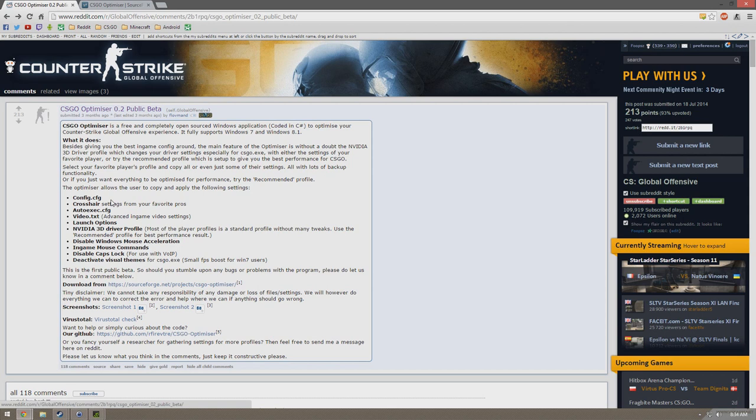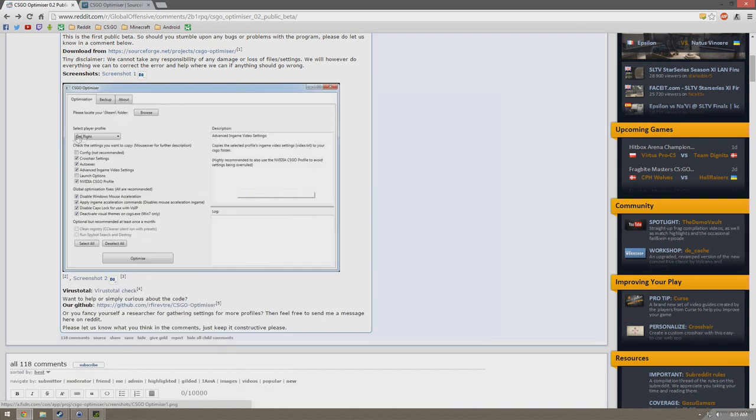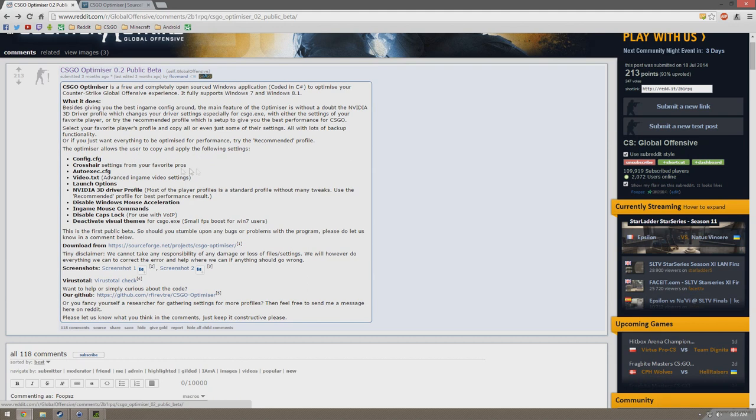You can change custom crosshairs to match the pros. As you can see right here, you can select custom configs — like config, GetRight, Select Player Profile. I'll get into that a bit later, but right now I'm just going over the webpage. Custom crosshairs, settings from your favorite pros, auto-executes, get custom auto-executes. Video settings — advancing game video settings. Launch options, I recommend that. A video 3D driver profile — it says use the recommended profile for the best performance result.